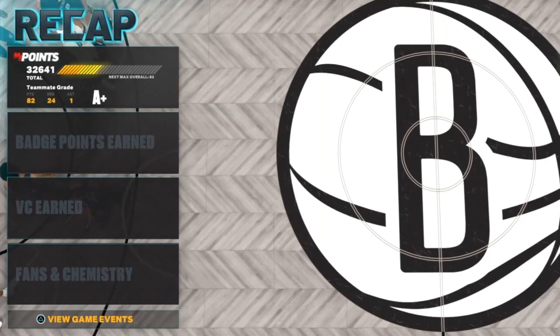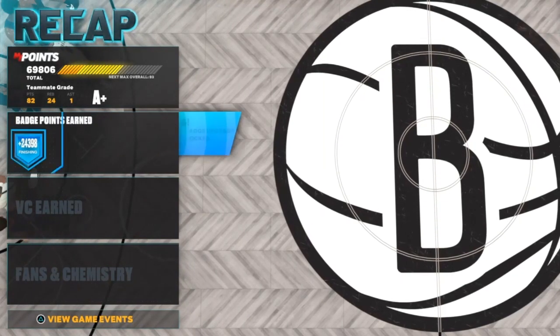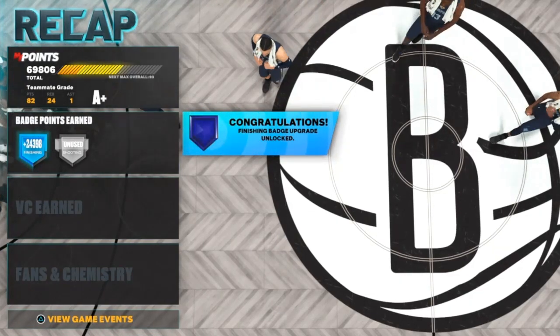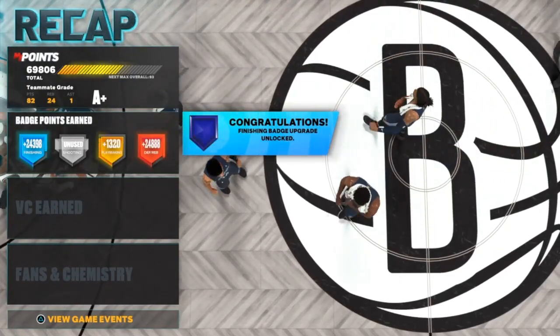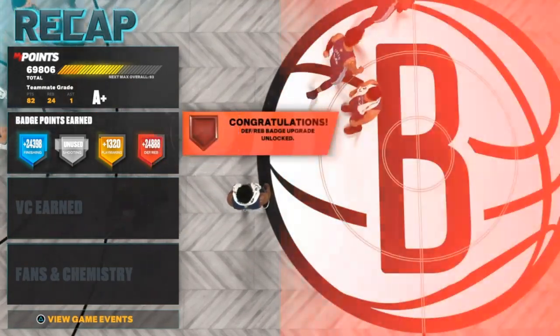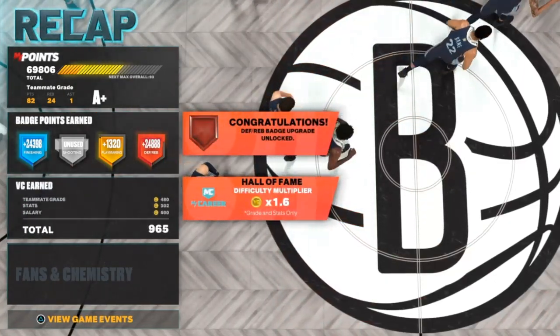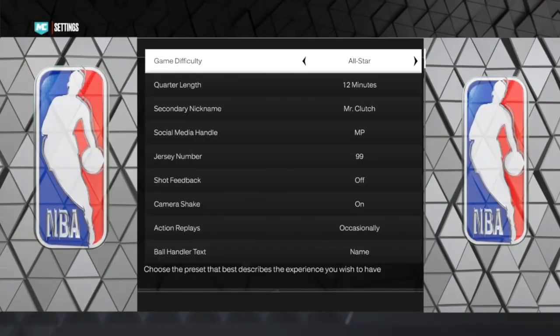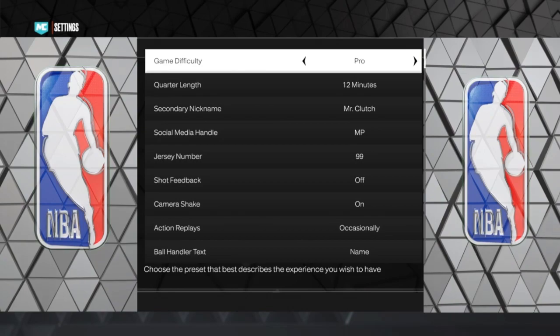7-3s really can't just tell somebody to set a screen and run for a lob. Look, what I got off Hall of Fame — I got 24,000 rep, about 70,000 on my total. This is probably the best method out right now. The second game you're about to see, I put it on Pro.